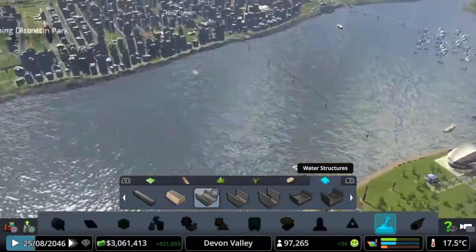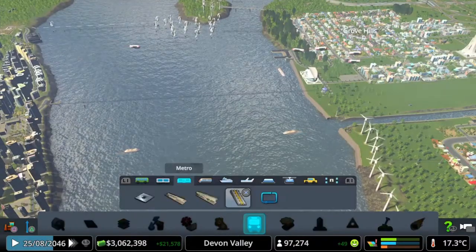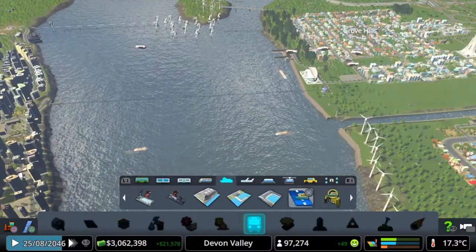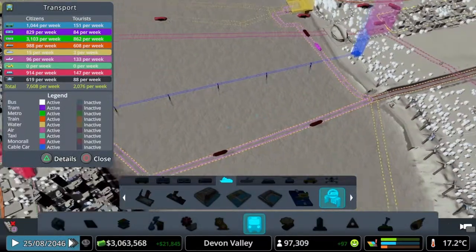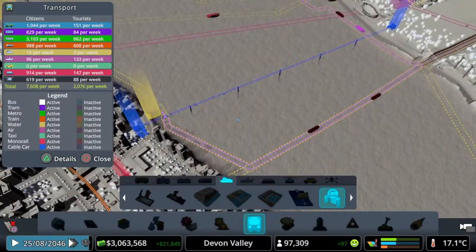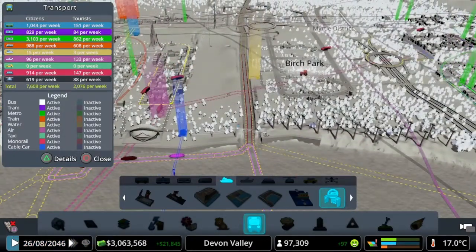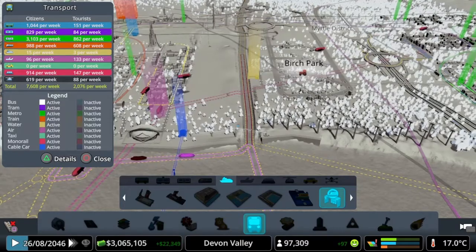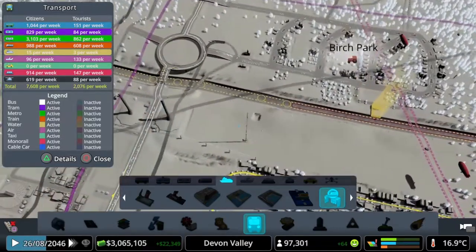It took a lot longer than I was expecting. I thought the ferry lines had all been deleted but let's have a check on that. No, we've still got our stops — that's fine. They are running. We're not getting too many people — 15 per week at the moment, and a few tourists, which isn't a lot at all. But it's giving people the option of getting into this district.